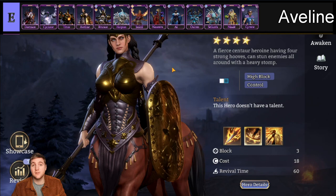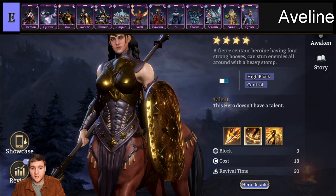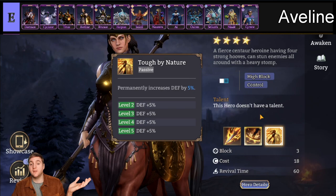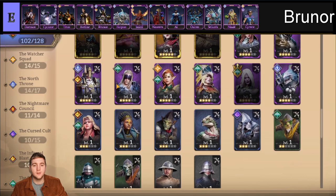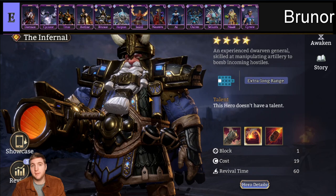Next we have Aveline, a similar situation. You just don't really need weak defenders. She has no faction and no awakening. She has some AOE damage and can stun blocked enemies for a second, and she can increase her defense. She just doesn't really do anything meaningful — no faction, no awakening, stuns people a bit, does a bit of damage, but she's a defender so she's not really doing damage. Brunor could arguably be a higher tier — I've seen people use him in some later game content. Maybe he belongs in D tier. I'll update the tiers based on feedback.